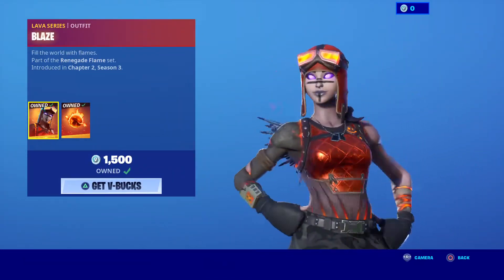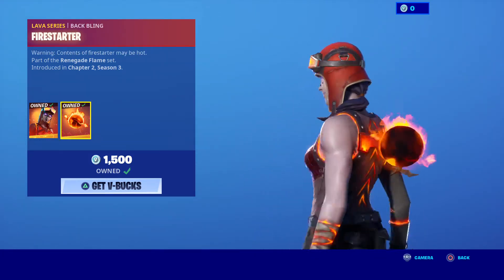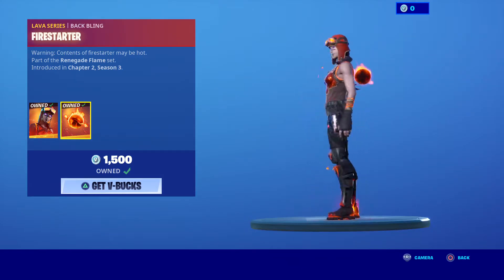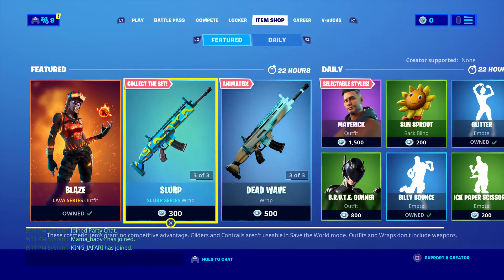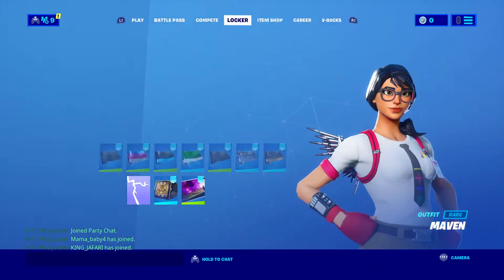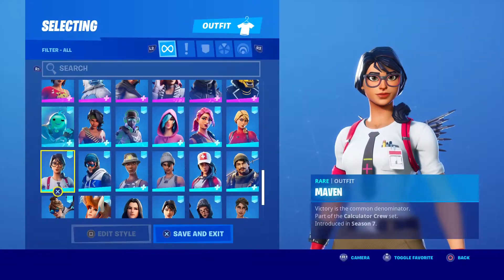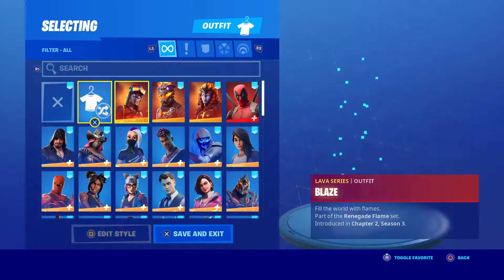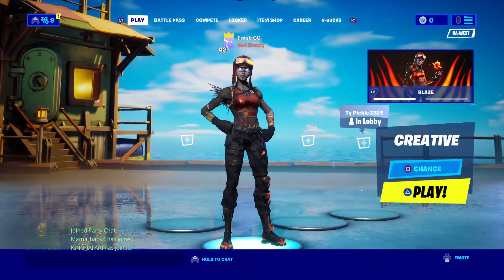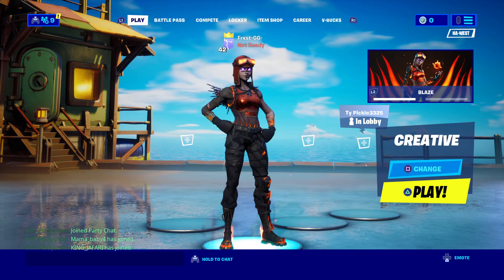Looks really cool — look at that. It comes with the back bling Fire Starter. Wow, that's cool. So yeah, you just have Blaze, really cool skin. I bought it off camera. Let me just get it out real quick — if I can find it. Yep, look at that. Oh jeez, that was in the trailer.